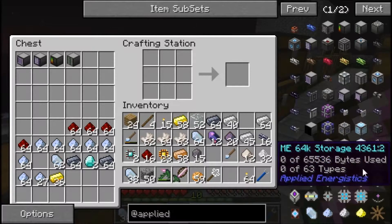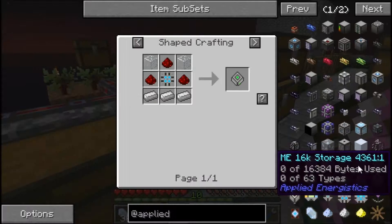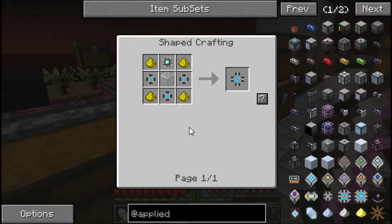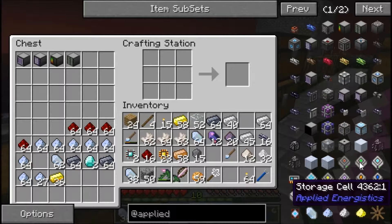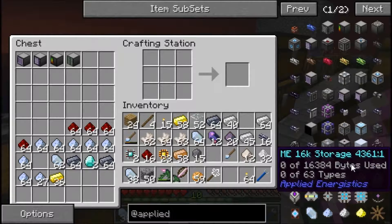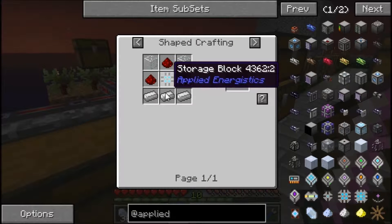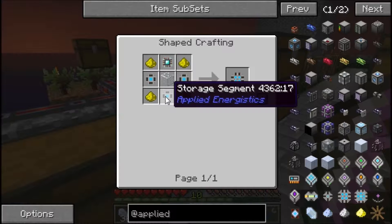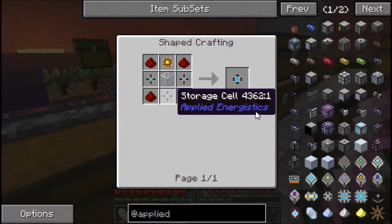Lucky for you guys, you get to see the fun part — making these storage units. I want to make a 16k, which needs a storage block, which needs three of these guys, which needs three of these guys, which needs that. So we need nine of them total. Let's craft nine of them — turns out we can only craft four because we've got no redstone.